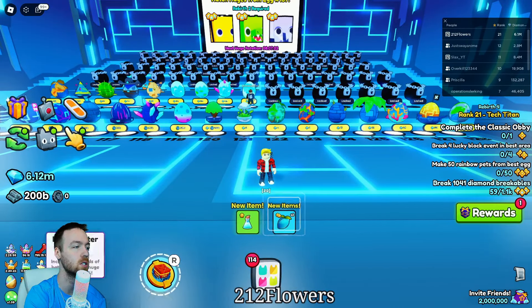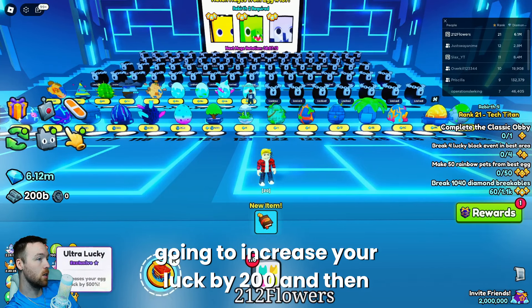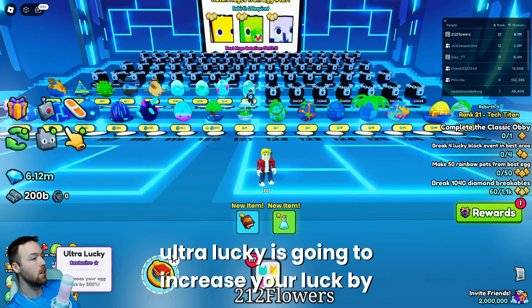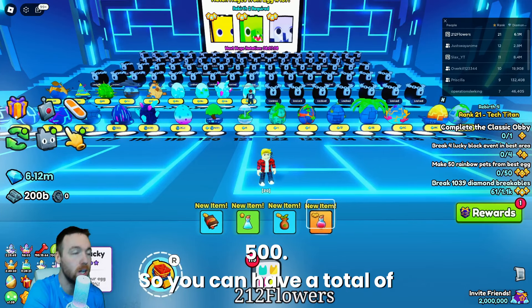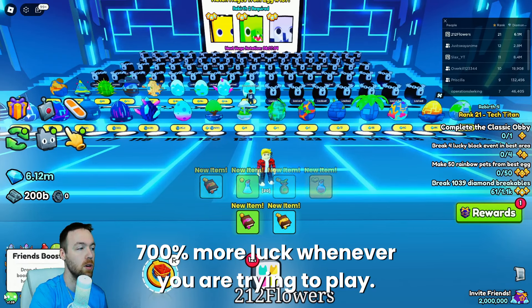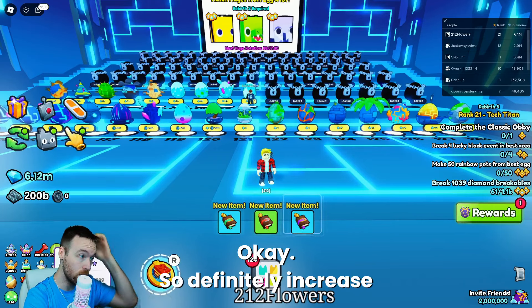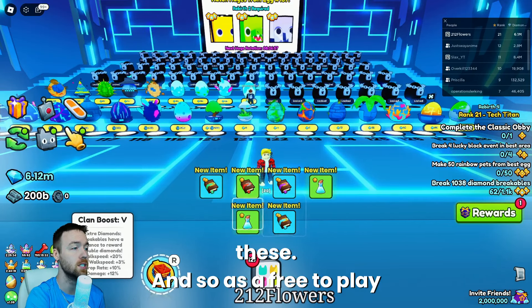The next one is lucky. Lucky right here is going to increase your luck by 200, and then ultra lucky is going to increase your luck by 500. So you can have a total of 700% more luck when you are trying to play. So definitely get these and use them.